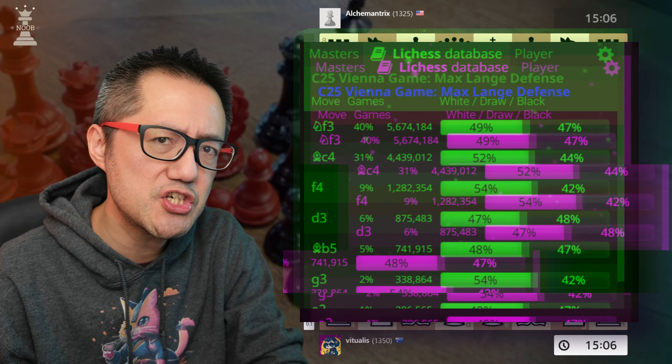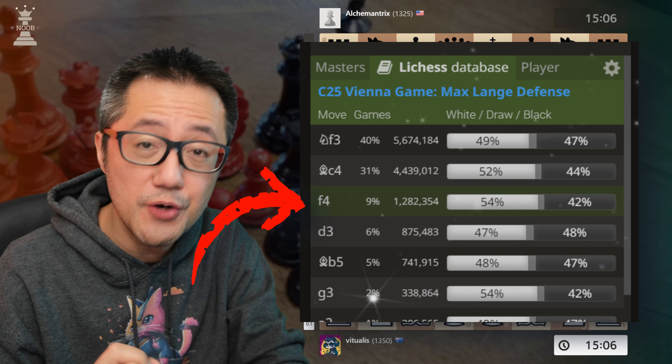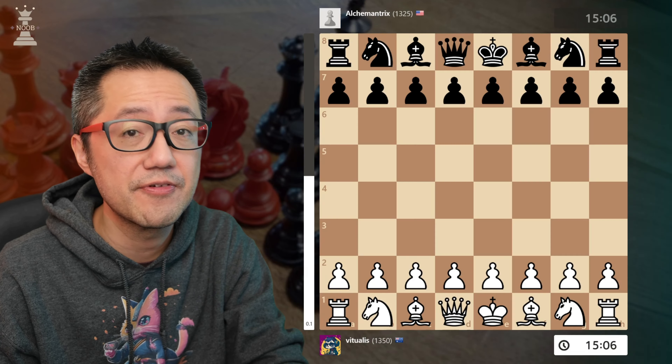However, when you look at the Lichess community database on low rated games of Blitz and Rapid, one of the best responses — in fact, the best response against the Max Lang defence — is the Max Lang Vienna Gambit, the immediate F4.